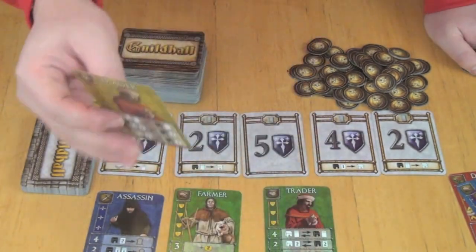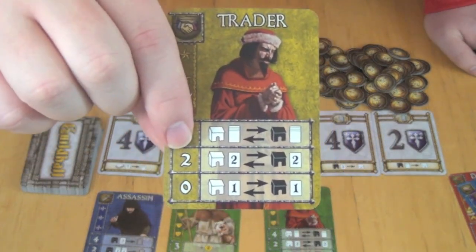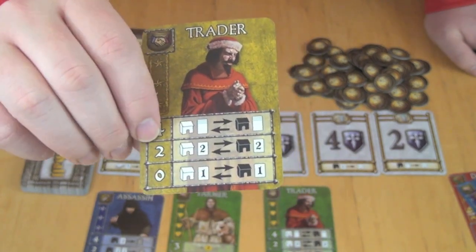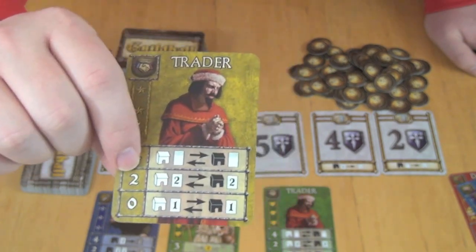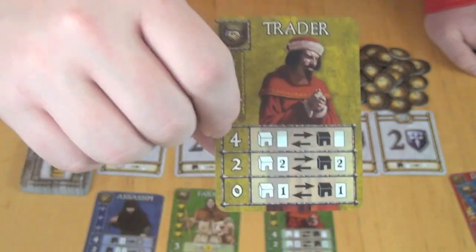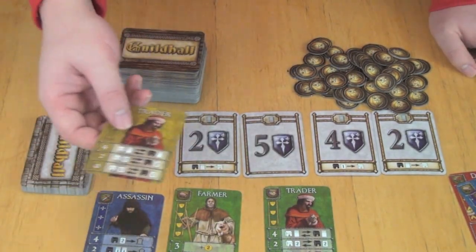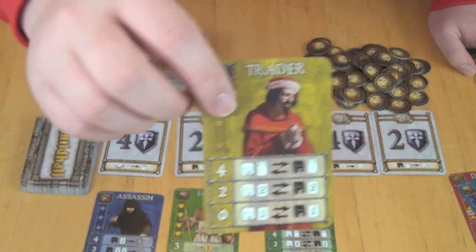Finally, we have the Trader. At zero, you can trade one card from your Guildhall for one from an opponent's Guildhall. At two, you can trade two cards from your Guildhall into their Guildhall and vice versa. And at four, you can trade an entire stack from your Guildhall to their Guildhall. That may be a stack of one card for a stack of four, since stacks of five are never tradable, and you may benefit by getting three additional cards just by playing a Trader.